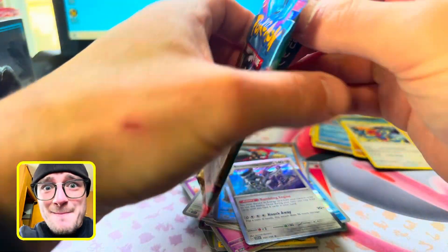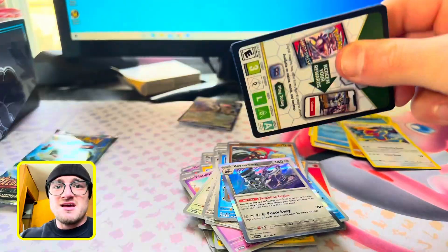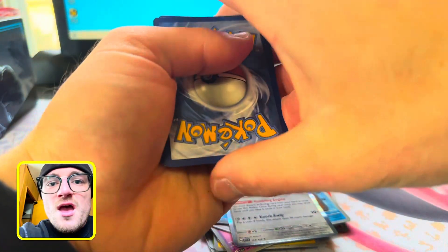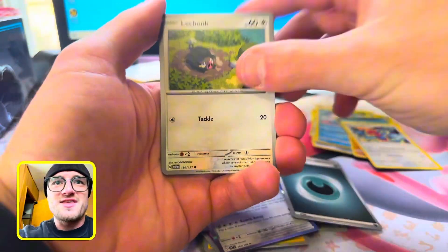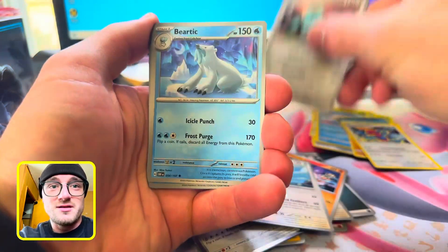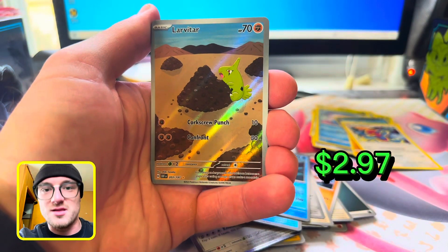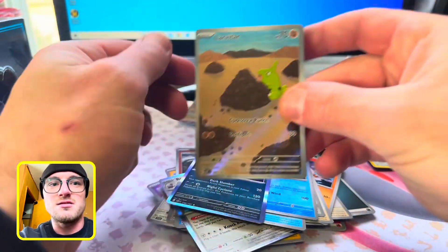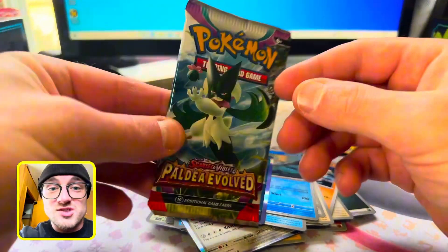Obsidian Flames — give me a banger. These packs are opening up wonky. Dark — Beartic, Lapras Reverse, Larvitar Illustration. And... Dark Cry. Oh no. I'll take this — look at that. So ugly. Probably one of the worst illustration rares you can pull.